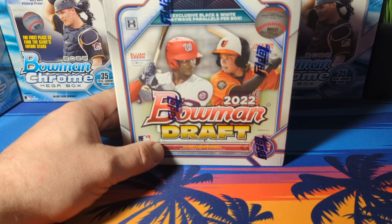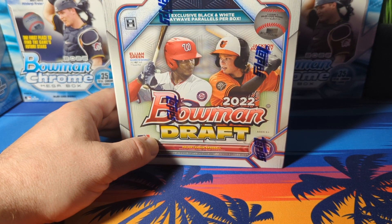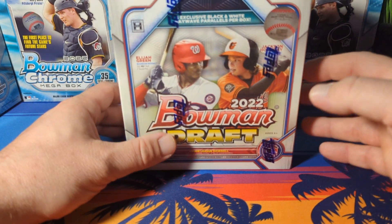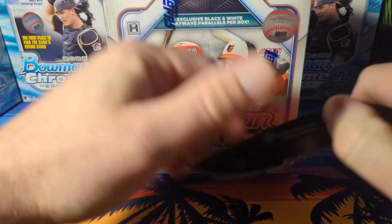Notably, Drew Jones - son of Andruw Jones - is not in this. I believe he was the second overall pick in the draft. So guys missing out of this are Drew Jones, Jacob Berry, Justin Crawford, Cam Collier, Daniel Susac, Spencer Jones, and Xavier Isaac. It'll be interesting to see when Drew Jones shows up in Bowman.